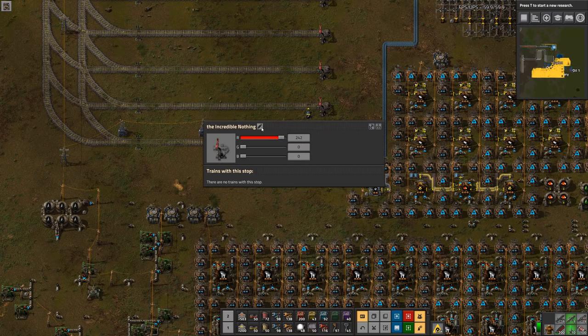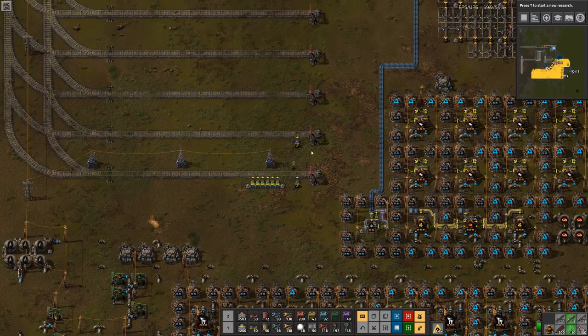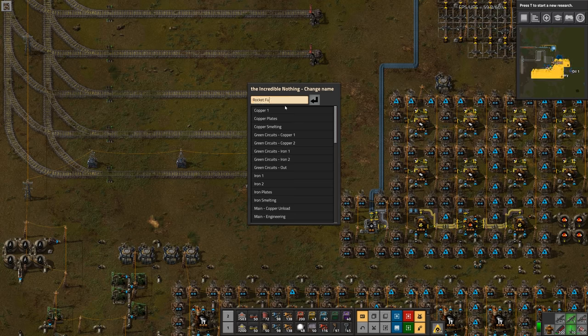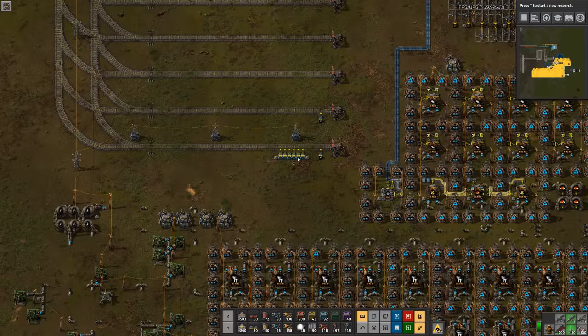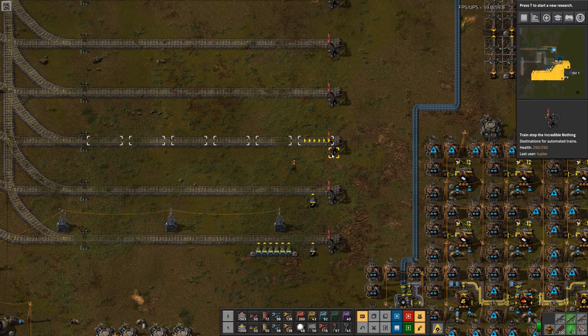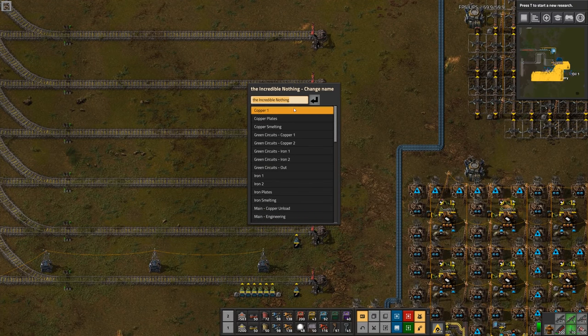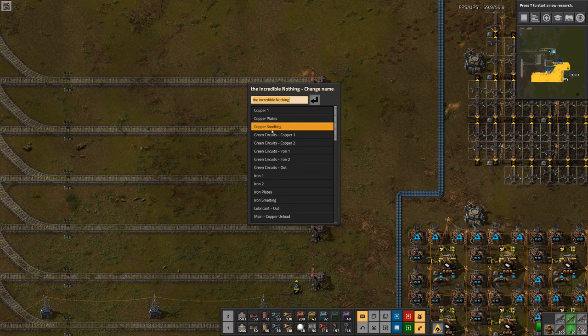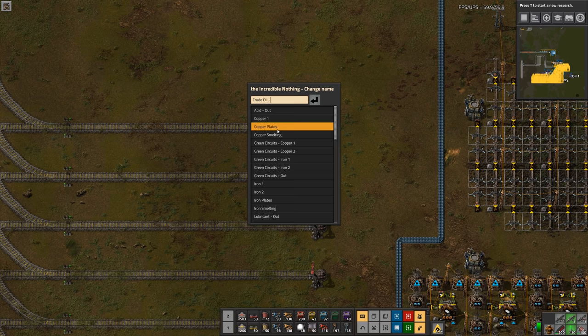Let's make this the solid fuel and this can be rocket fuel. I'm making the solid fuel closest because that's going to hold the most items and the bot paths will be shortest. Rocket fuel is the only one that stacks in tens, so there'll be a lot fewer coming here. This could be plastic, this could be lubricant and acid, and then this can be crude oil.